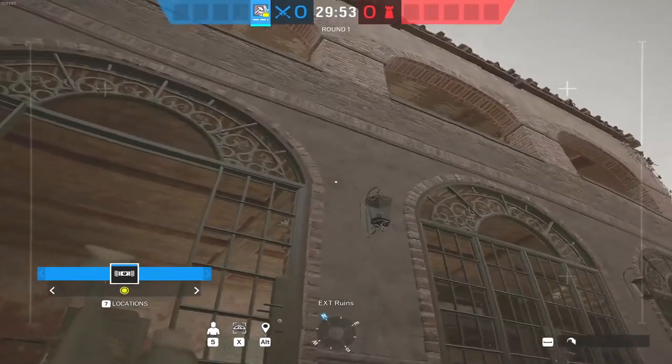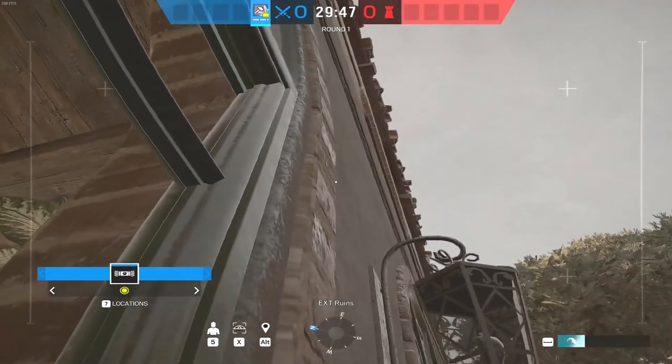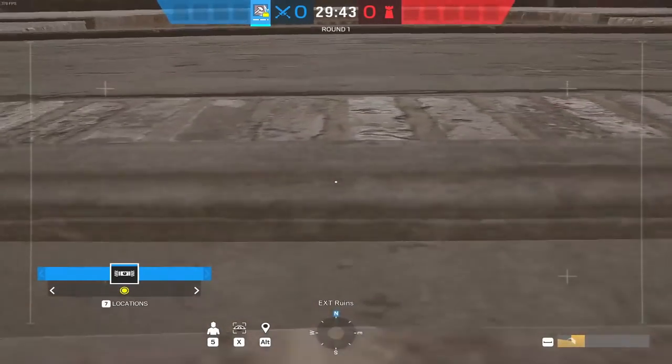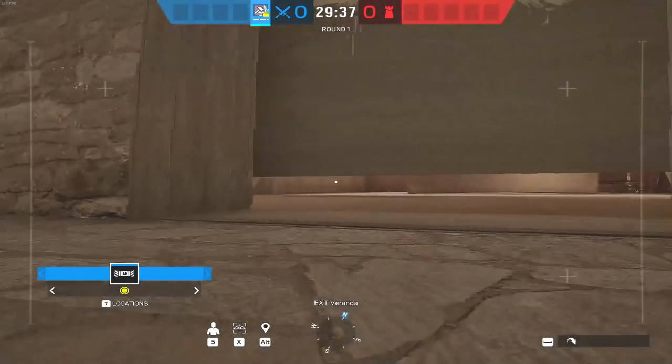Onto Villa. If you want to attack study side, you can get onto study bulk safely without risking your drone going into the building. Up onto the door handle, up onto this lamp, over onto the brick arch, and up into the study bulk. From here you can keep your eye on the spawn peak and see what kind of utility they're putting into study. It's spot on.